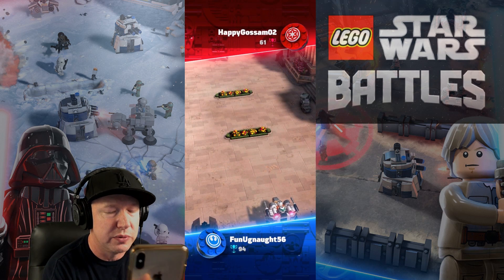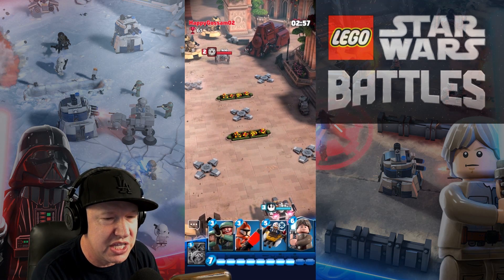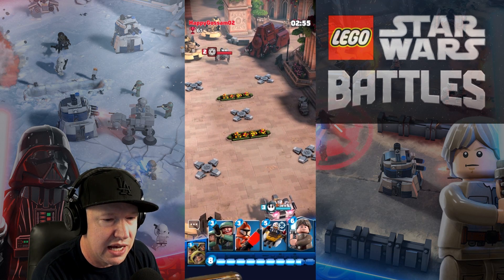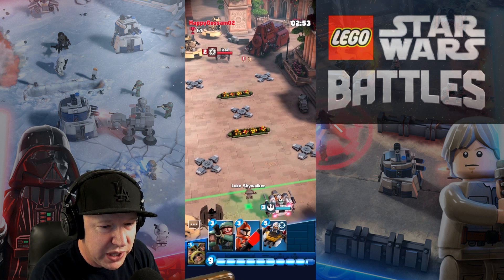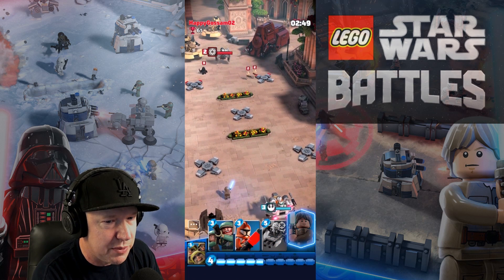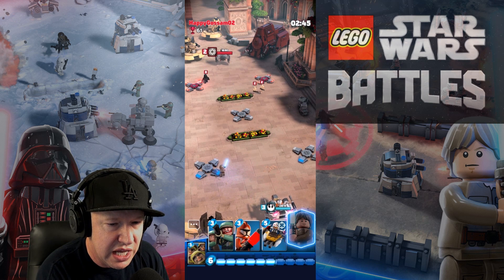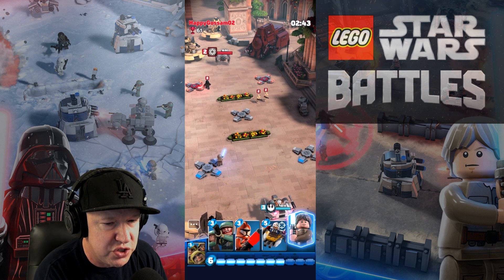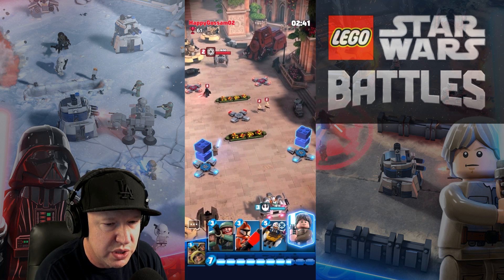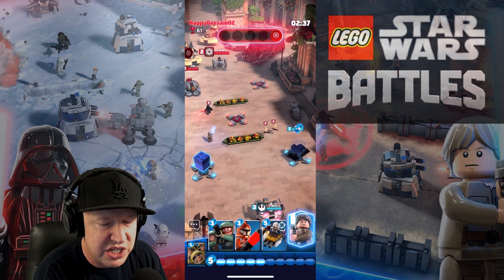We're going into Naboo, and this is a little bit different than most of the games I've played like this. You have heroes, so I'm playing light side and I'm gonna drop Luke. Looks like there's some B1s coming my way and Darth Vader. When I cross this little threshold I'm gonna be able to build one of two types of turrets, and when it goes blue I'm gonna build it right here.